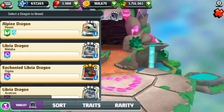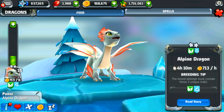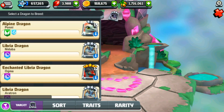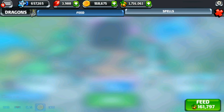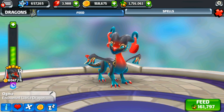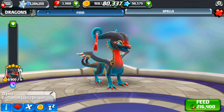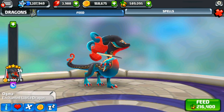I have one Alpine Dragon — I want to see what her egg looks like to confirm what we currently have. Her egg would only take four hours to hatch and just requires Ice and Leaf. I almost want to try to breed another Alpine Dragon just to be sure. Let's try our enchanted Libria and the Alpine Dragon — can I feed the enchanted Libria up to level 15 to help the odds? She just needs so much food — she's going to pull in 6,000.